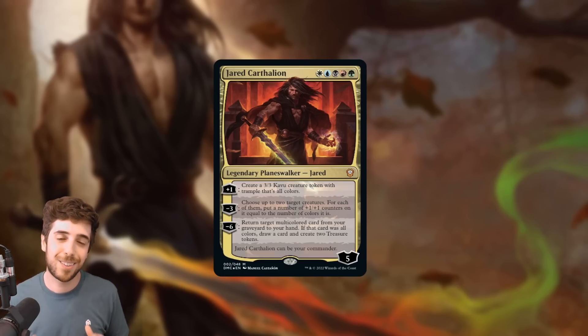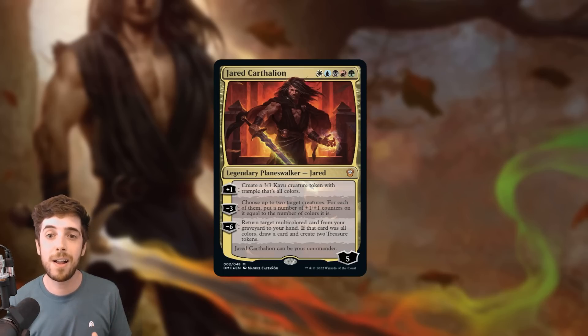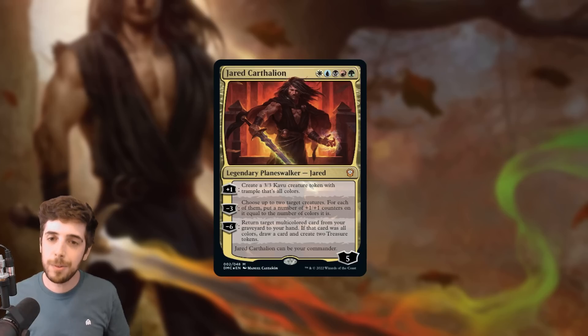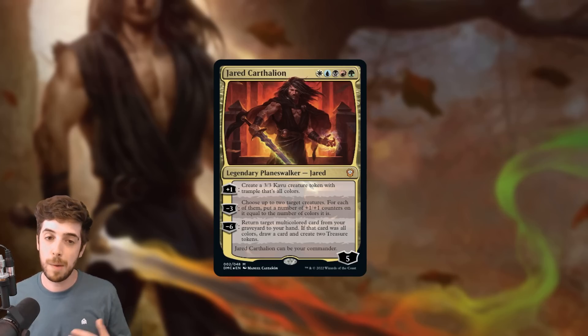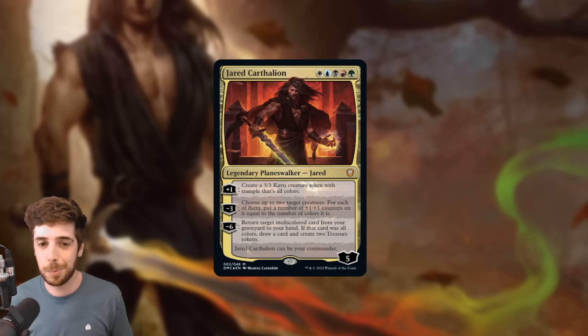Alright, let's jump into the cards, starting with the face commander of the deck, Jared Carthalion. This is a 5-color Planeswalker, costs WUBRG to cast, starting loyalty 5. Its plus 1 ability is create a 3/3 Kavu creature token with trample that's all colors, so you immediately give yourself a blocker as you're ticking him up, and it's all colors, which is going to be highly relevant in this pre-constructed deck.